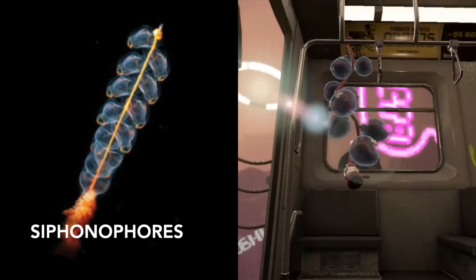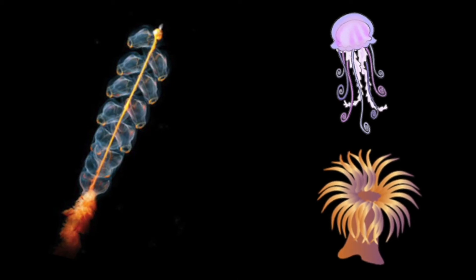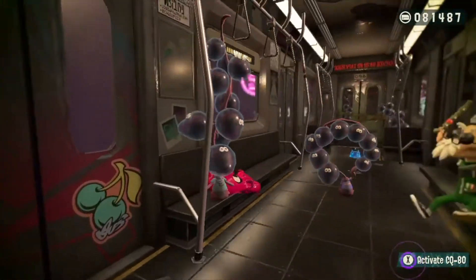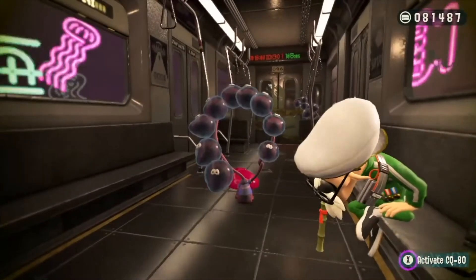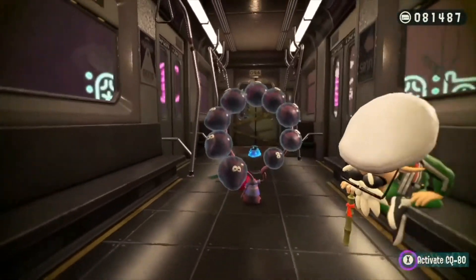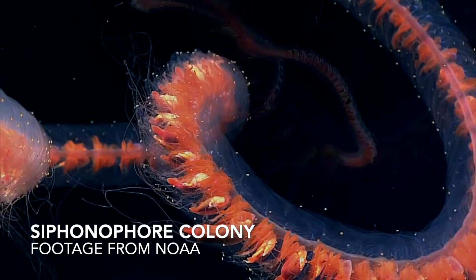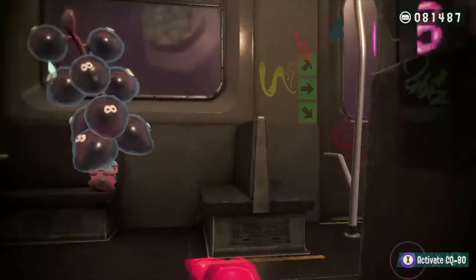Last but not least, say hello to the Siphonophores. These are related to jellyfish and sea anemones, and similarly to those animals, they use stinging cells to stun their prey. Unlike the rest of the deep sea metro creatures, the Siphonophores are actually a colony of animals — all those little heads are their own organism. However, they all work together as if they were one single animal. Just like our bodies have different organs for different functions, different individuals in the Siphonophore colony play different roles, like catching prey, digesting food, and reproducing. The colonies are actually pretty big compared to the other animals on this list, reaching several meters in length.